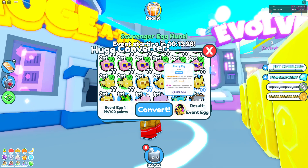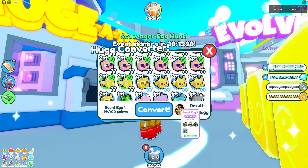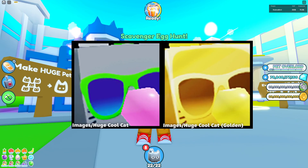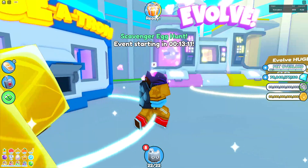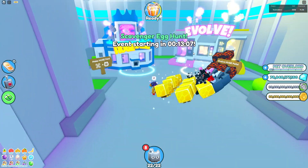To conclude: the Huge Cool Cat can be obtained by using Huge Atron. Convert your event pets and get 100 points, then convert those points to get the event egg. There is only a one percent chance to get the Huge Cool Cat, so it's not that great, but you can keep trying if you have enough event pets.